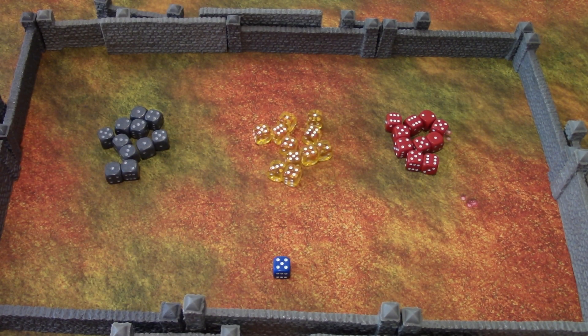Hello and welcome to 100 Dice Drop. How this game works is there will be 100 dice rolled each episode. There will be three different colored dice, each totaling 33 dice per color. There will be one extra dice and I'm going to explain to you how that one works.